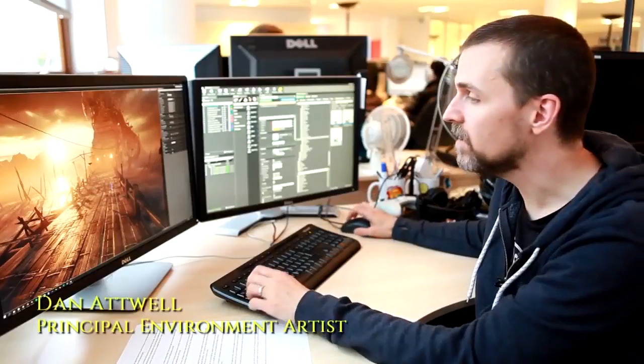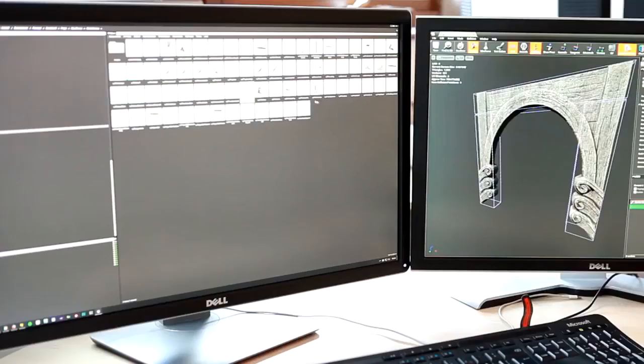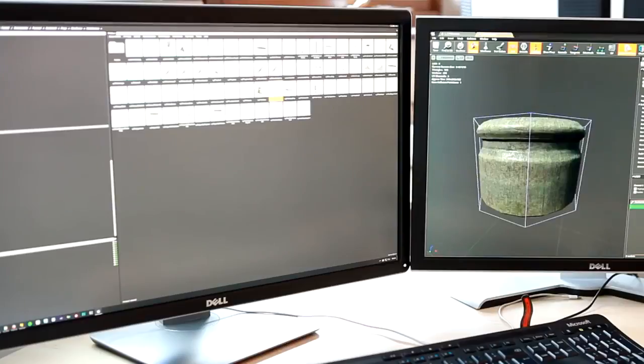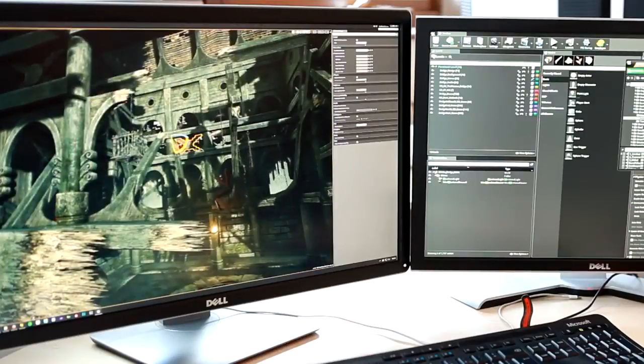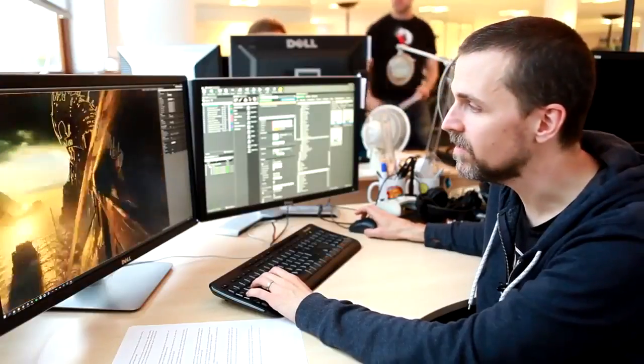The majority of this level is made out of individual kit parts, which allows me to iterate, change and set dress with speed. There are some areas which are bespoke, like the Helheim Tower over here in the background.